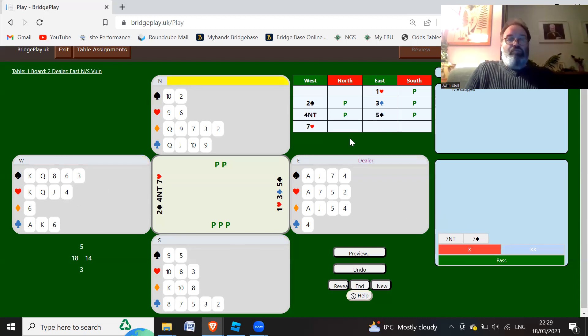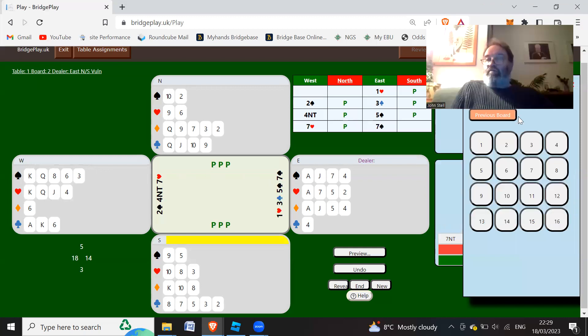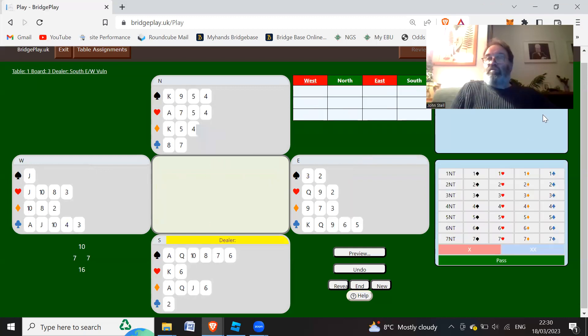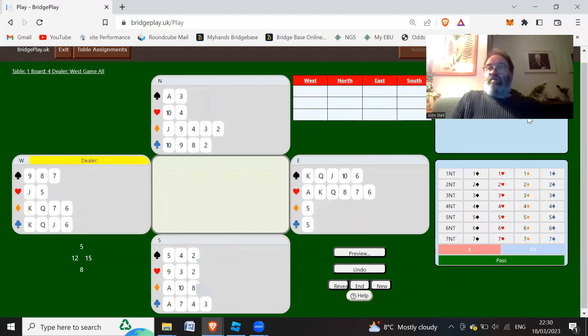Now East might actually rectify this, because they know partner's got 5 spades and they've only got 4 hearts. You could actually rectify this and bid 7 spades - it's a safer contract because you've got a 9-card fit in the spade suit rather than an 8-card fit in the heart suit. So as East you might switch it and bid 7 spades with this holding. Let's have a look at board 4 next.